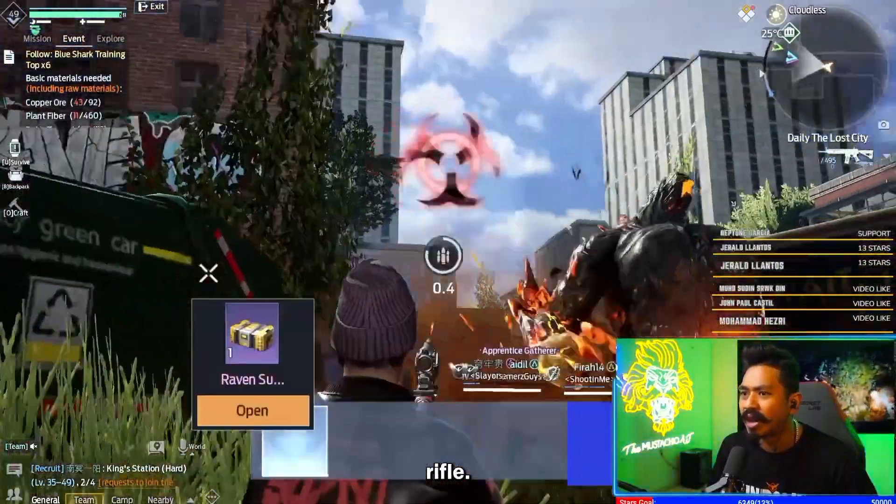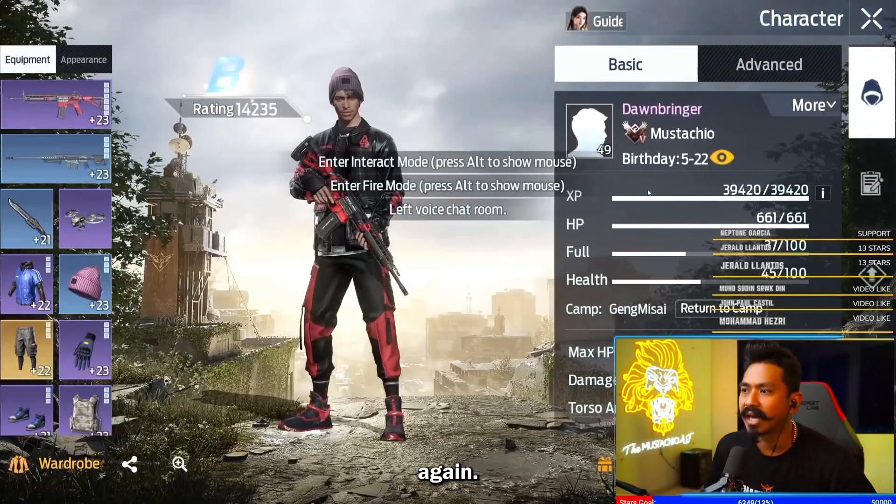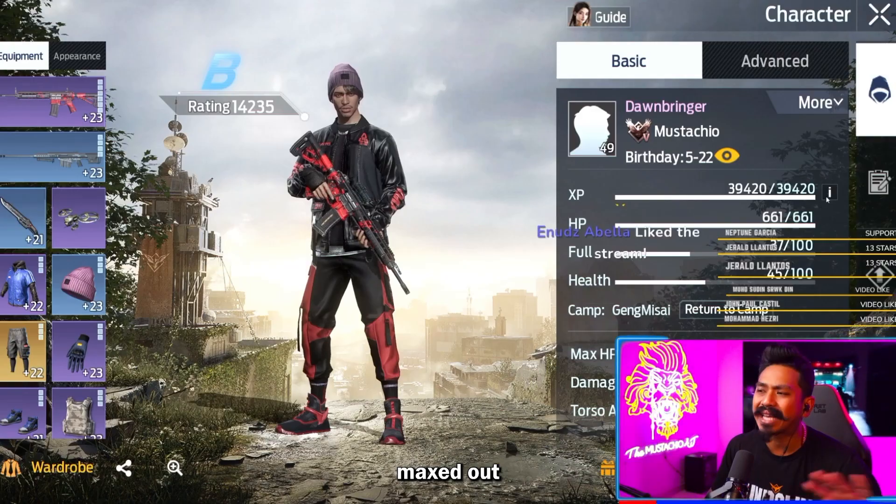They've got the Lost City, this Salt Rifle. Let me look at my level again. So AC, 39,420 — maxed out already. This is how you level up.